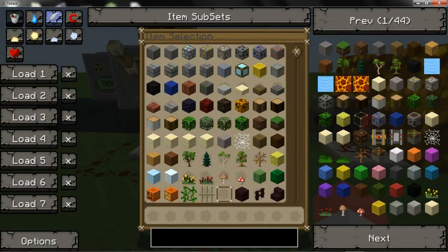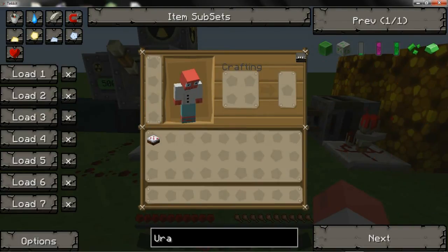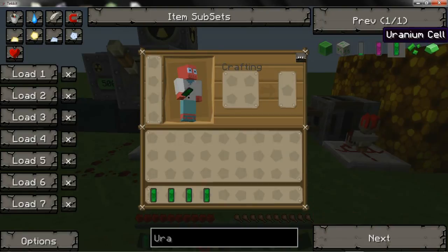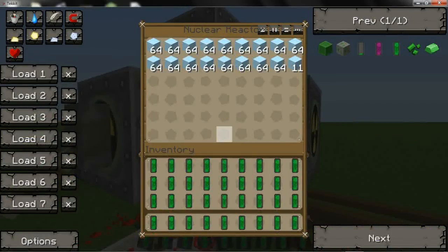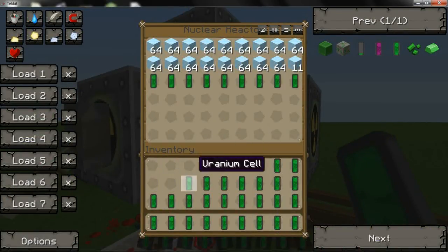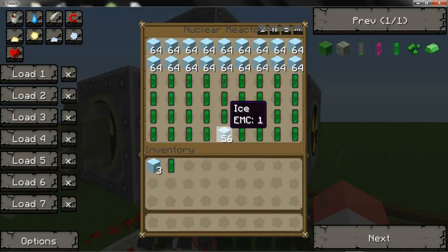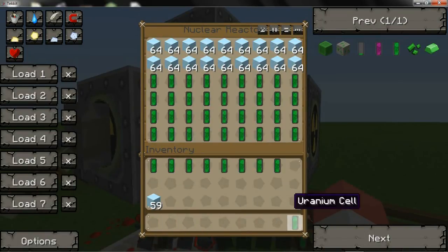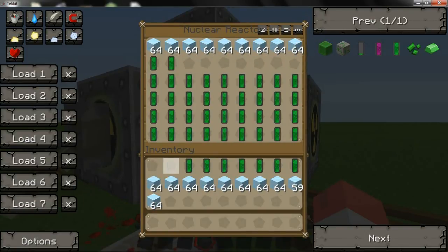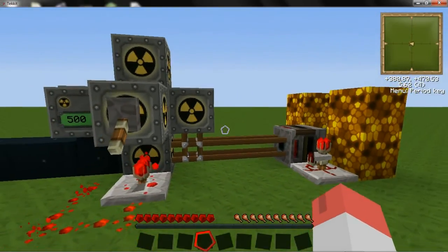I'll clear my inventory and turn to creative so I can fill up. Get rid of that cake and let's get some uranium in there. Fill up my inventory with uranium. Leave the safety on. You want to have about one row — one row that's completely full of ice. When I do this, look — you want to fill a row with ice, that'll make sure you're perfectly safe.